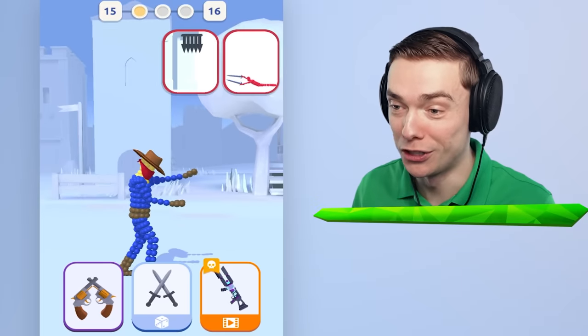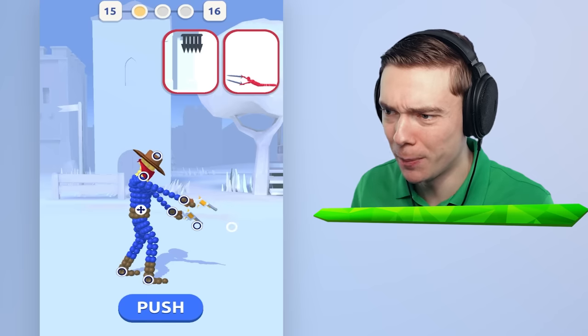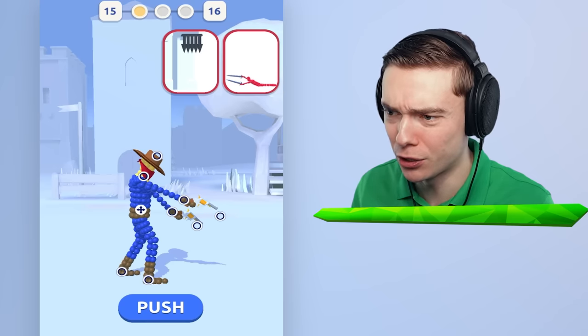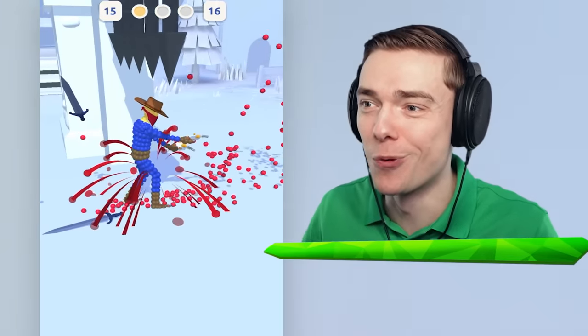Now I am a cowboy! Check it out - two revolvers! We gotta aim them both down! So one is gonna be all the way down, and one is gonna be not so down, so we cover the most area! You know, check it out! Fire! Yeah, it worked!